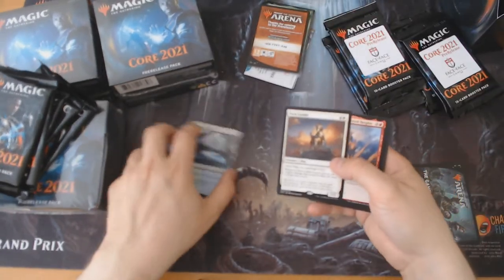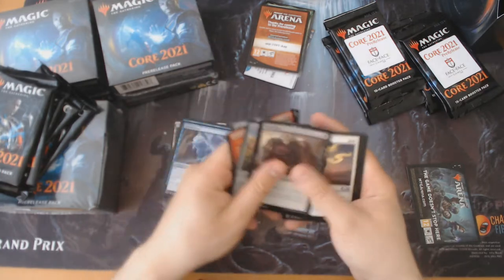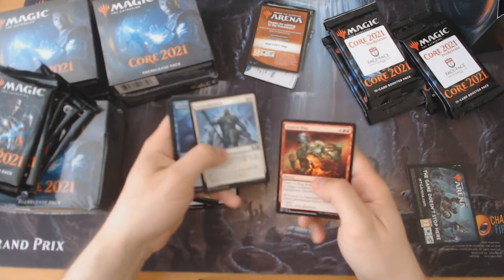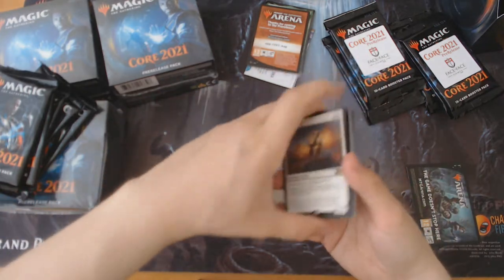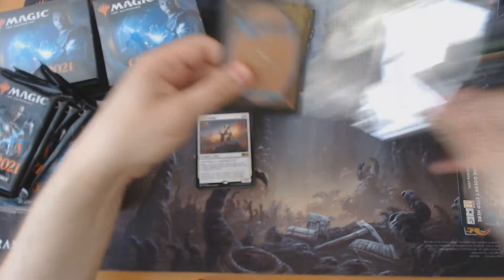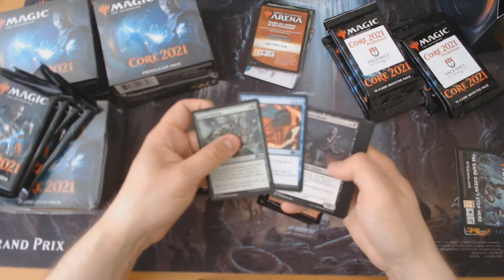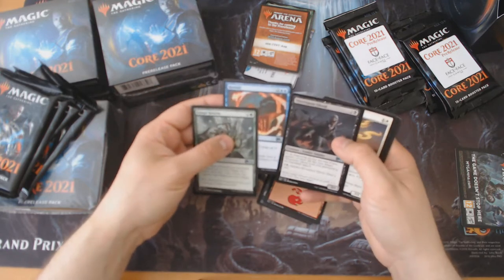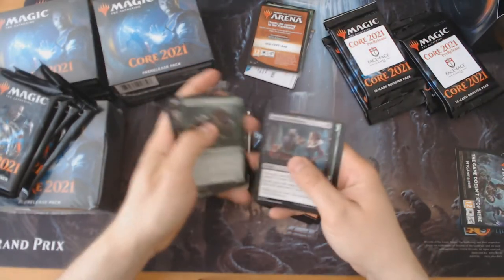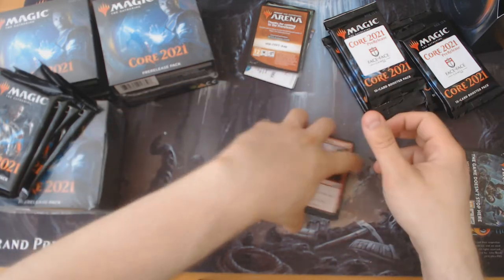Riddle form, Scorching Dragonfire premium — a 7/3, those are real numbers. Some removal, a Pack Leader. I'd be happy opening Goblins. Destructive Tempest — we love that in constructed, people are tinkering with it in Modern. Fungal Rebirth, the Ghoul, they make a Charger. Nothing super insanely exciting in this pack.